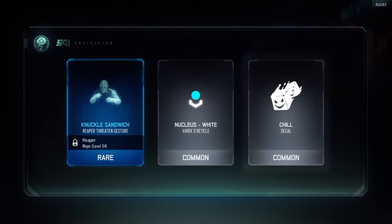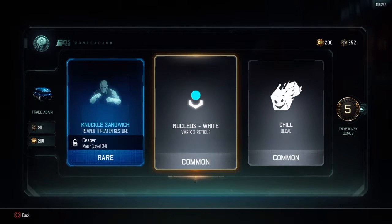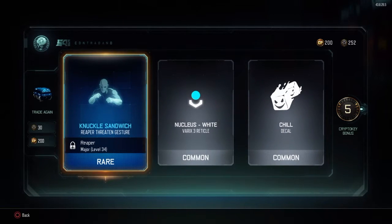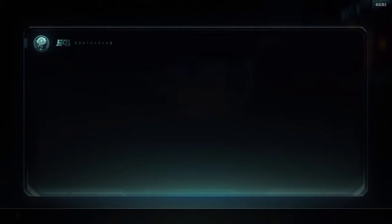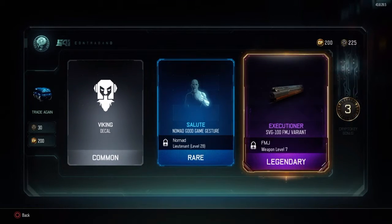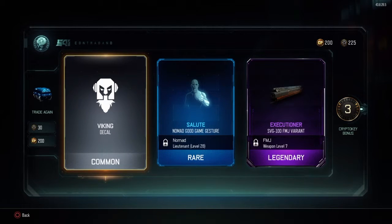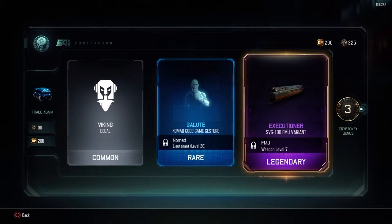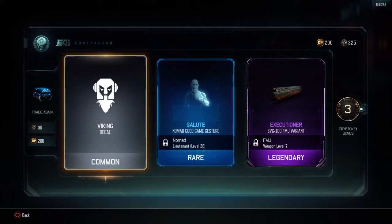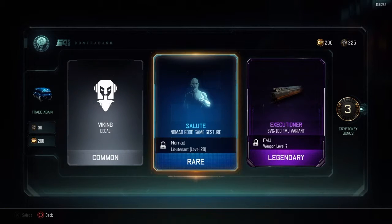Rare. Common. Epic — no, Common. But that's a cool decal. I like Chill. Nucleus White — that's a Reticle. And then we have the Knuckle Sandwich. This is my very first time opening these, so if my commentary is awful, that's because I really don't know... Oh my god! Legendary for the SVG! Let's go! Yes! I didn't really use the SVG or the Locust for that matter, but I guess that's just cool. This is like an attachment variant, I think. I really don't notice any difference when I put different attachments, so that's not really that cool. We also have another salute thing, so that's cool.